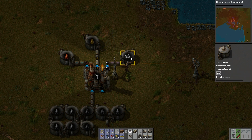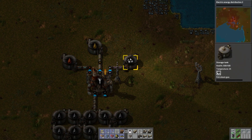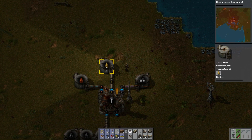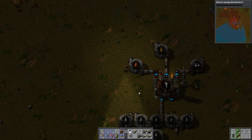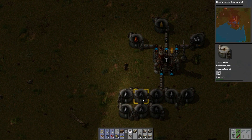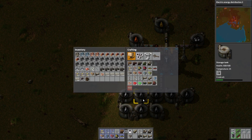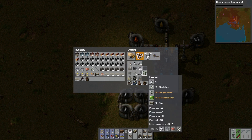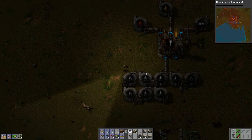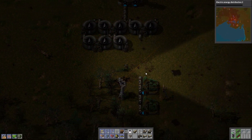We are getting petroleum gas and light oil and heavy oil. I think we could do a couple more pumps now, so let's go ahead and make two more — pump jacks. We don't have enough for two, so one will do fine for now.